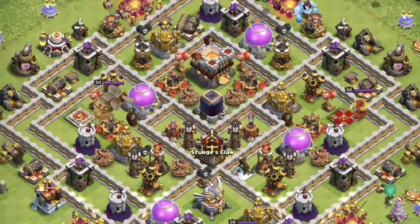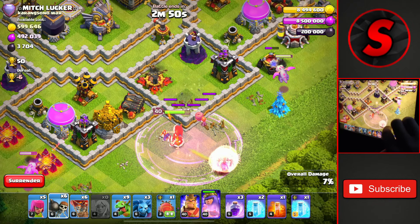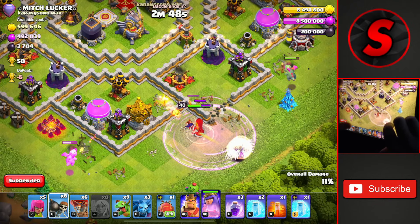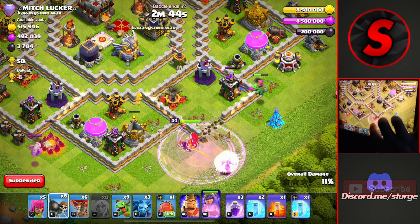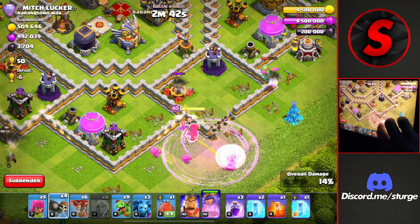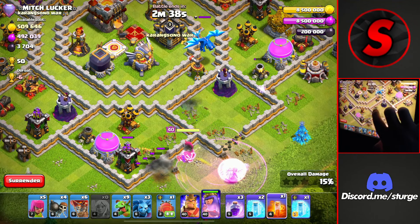I drop the Battle Blimp to move all the way to the town hall, and once it's about to land on it, drop a Raid spell to take it out for the first star. I'm also able to freeze both Infernos to keep that dragon alive as the rest of the dragons move through the base to get that 50% for the second star. This army is only a 2-star army against TH11 since the air targeting defenses are too much for TH10 level troops, but another 28 trophies against this TH11 isn't too bad.